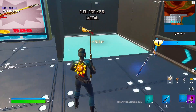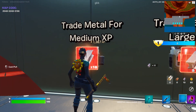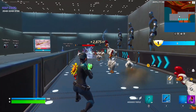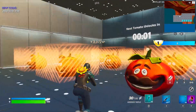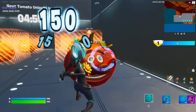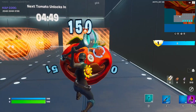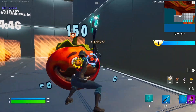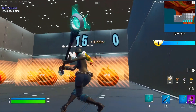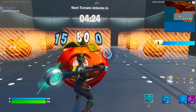Si conseguimos metal, podremos intercambiarlo aquí por XP. Si matamos las gallinas nos va a dar más oro. Podemos también romper esta cabeza de tomate que también nos va a dar XP. Mientras esperamos, no solamente se pueden quedar ahí. Para conseguir más XP pueden hacer muchas cosas, y aquí les estoy mostrando qué cosas pueden hacer. Conseguimos más XP. Podemos seguir haciendo esto con todas las cabezas de tomate.